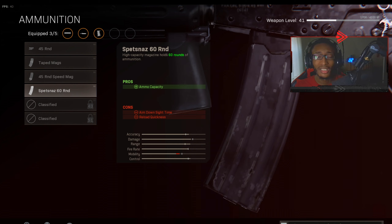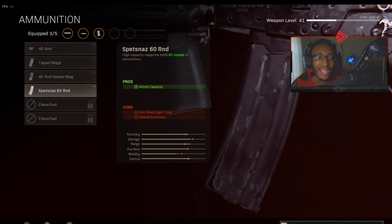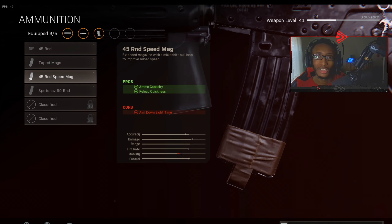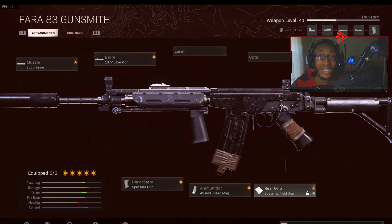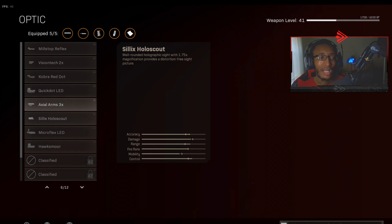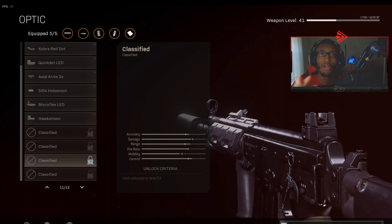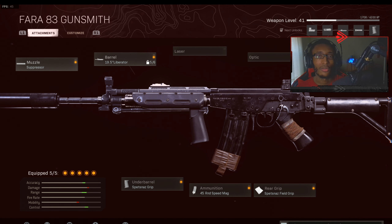For ammunition we run 45 round speed mags. If you want to take on multiple enemies put on 60 round mags, but the only downside is you sacrifice mobility. That's why I don't run 60 round mags — 45 round speed mags sacrifice mobility but not as much. For the rear grip, also Spetsnaz Grip. For an optic, I don't think it's needed, but if you want one, run the Axial or the Cronin sight. Personally I don't need a sight for the FARA.